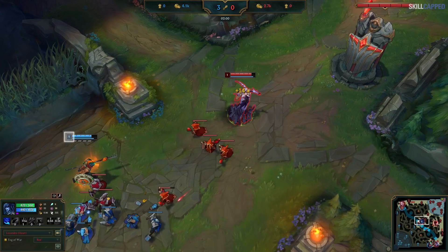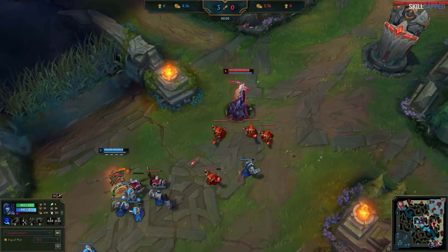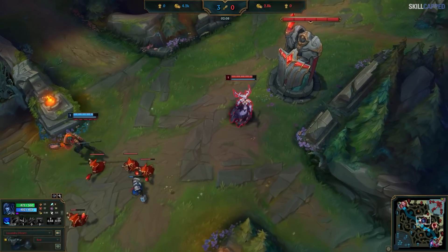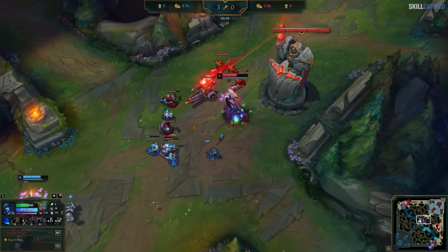Well, since Pantheon has an XP lead, it's that he'll hit level 2 first, unlocking a second ability in the form of his stun. This is why Lissandra is playing so far back and safe, making sure not to get caught by surprise by Pantheon hitting level 2 and then engaging on her. So the wave crashes, and Lissandra hits level 2.